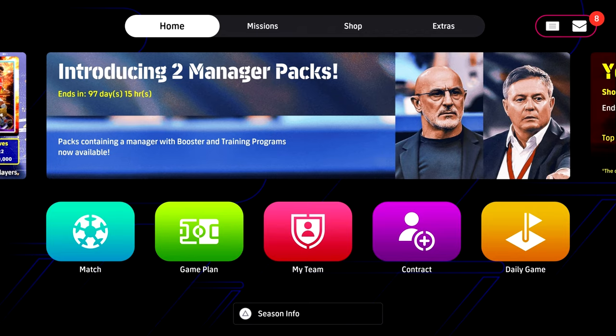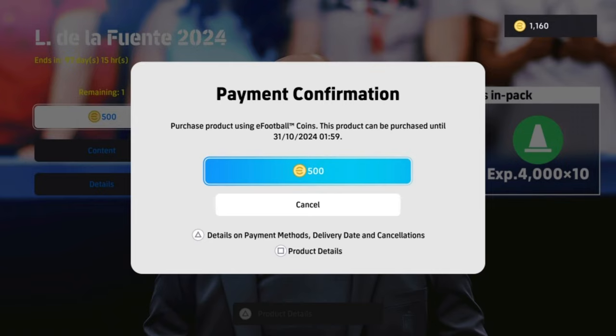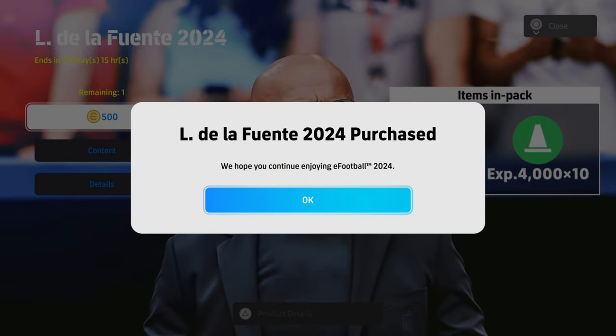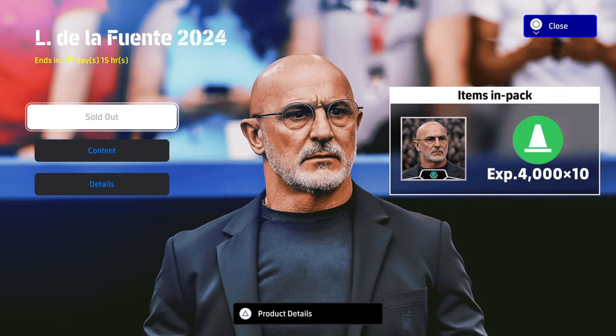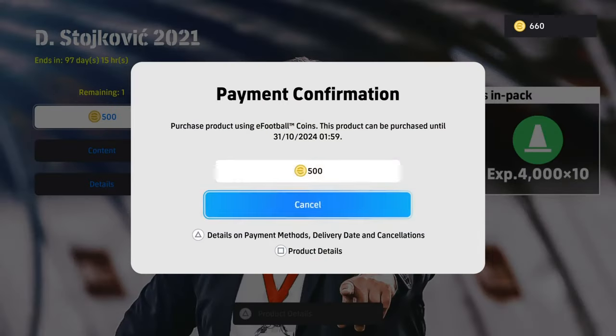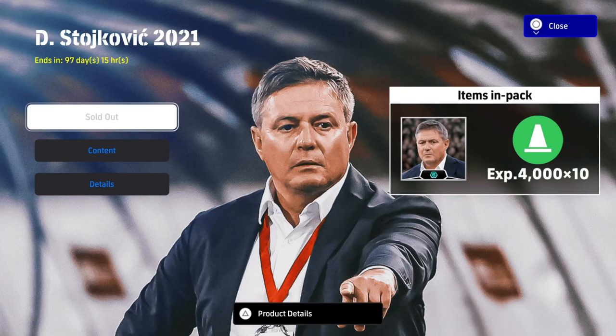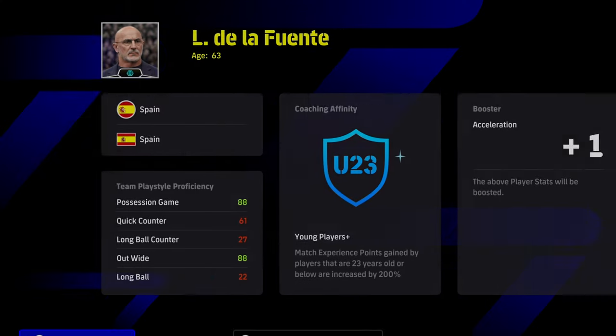We are going to get to Stoichkov in a little bit, but first up we have De La Fuente. These brand new managers are both available for 500 coins. They don't give you any players — they just give you 40,000 XP for training your players and also a dual proficiency manager. We're going to be doing a review of De La Fuente and also a little trick on how to set him up to absolute beast. A huge shout out to Lucola, one of my regulars on the stream, for donating 1,000 coins to get two managers to test out.